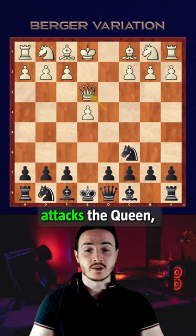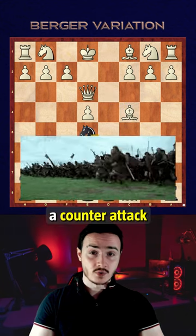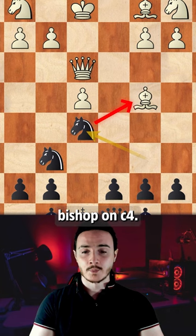We go with knight c6, attacking the queen. Queen e3, developing another piece. And when white plays bishop c4, we can go for a counter-attack and hit the bishop on c4.